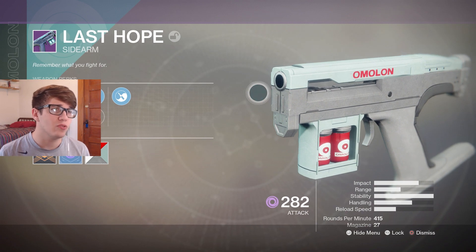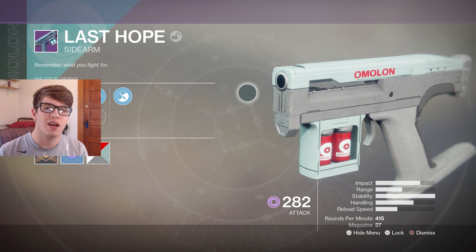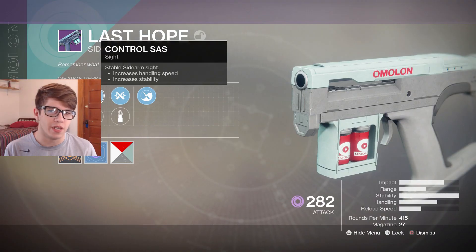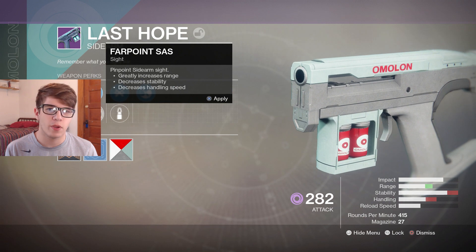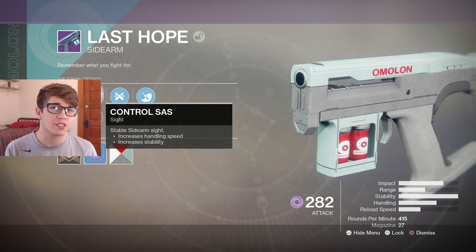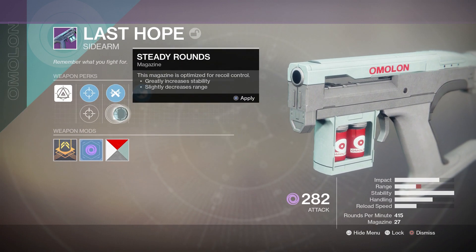This thing absolutely melts. It's kind of interchangeable with the Last Dance from Vanguard, but it's just not as good as the Last Hope. Let's go over the perks real quick. First off we have sights: Control Sass increases handling speed and stability, and Far Point Sass pinpoint sidearm sight greatly increases range but decreases stability and handling speed. This one is clearly better — it doesn't decrease anything, it only increases stats.